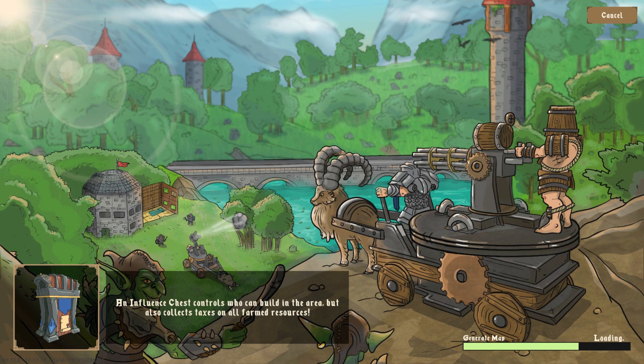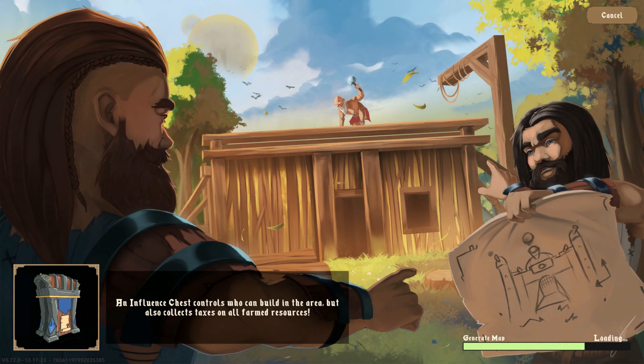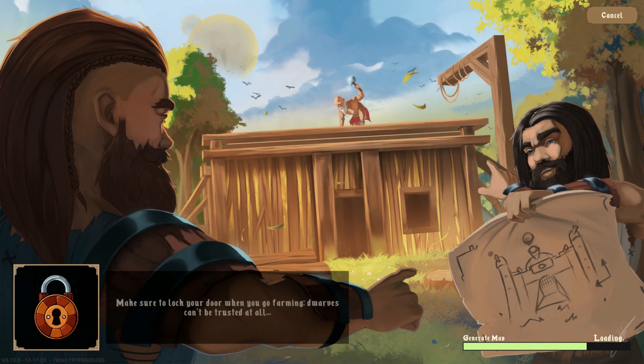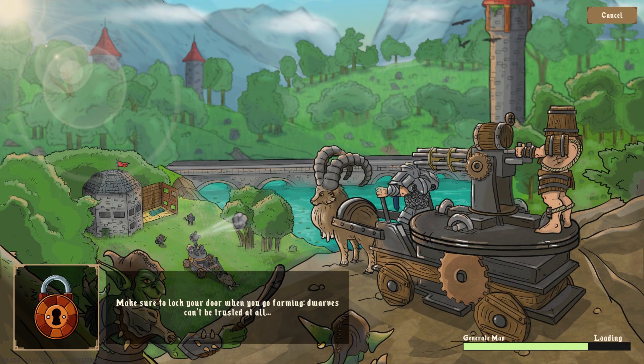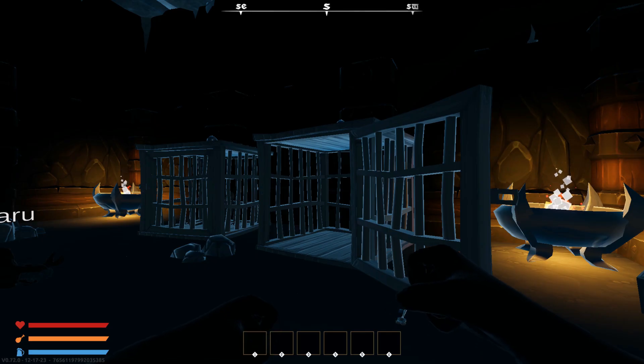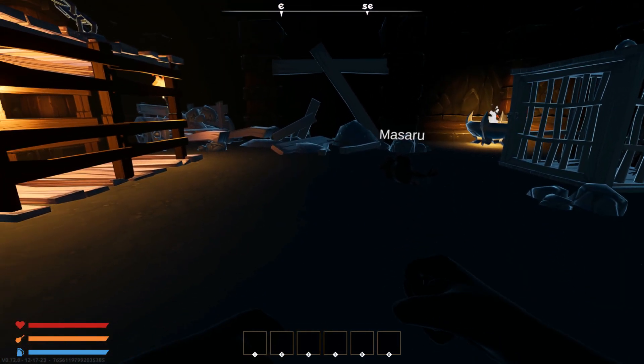The best way to think of this is kind of like a dwarven Rust. There is one important difference: you can build underground. You have the ability to modify the terrain, dig tunnels, moats — you can really terraform quite extensively — and this plays into the sieging element of course.